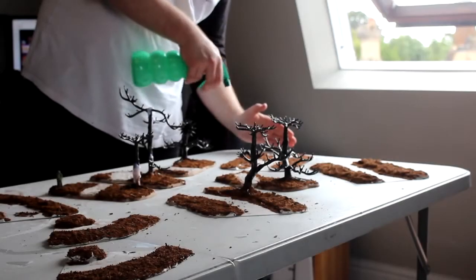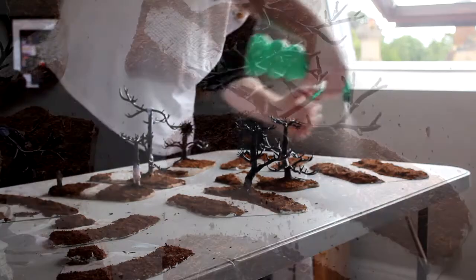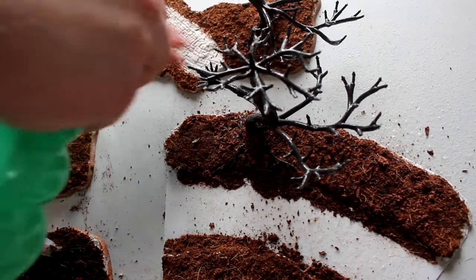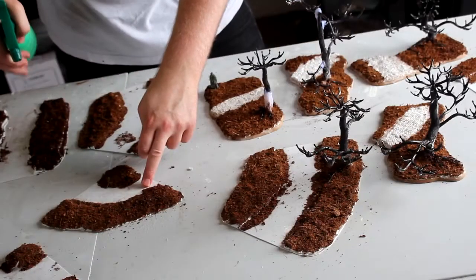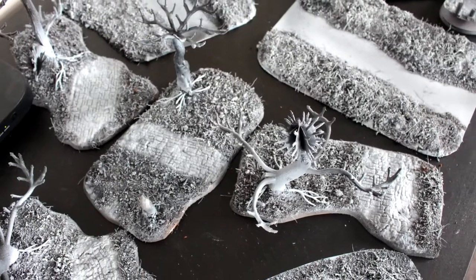To seal all the ground coverage down, I used a mix of Mod Podge and matte varnish with some water, and just sprayed it on top to help it set. You may need to apply quite a few coats, but you want to make sure it's very set before you start painting. After the Mod Podge and varnish mix had set, I primed it ready for painting using a black rattle can spray primer, then came from the top with a white spray paint. You could easily use an airbrush for this — mine was clogged, so I just used rattle cans instead.